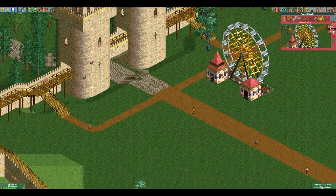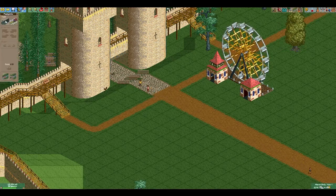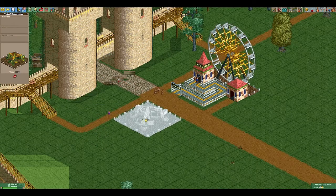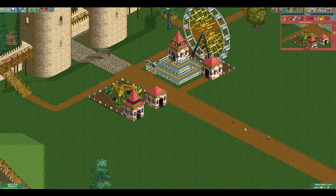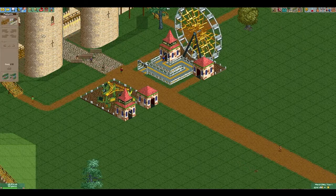First, I'm just going to start by placing down this ferris wheel — something small, easy to get us started with. Connect up the paths, and that's done. Next, we're going to place down this ride right across from the ferris wheel. Everything that goes in here is going to be pretty small because we have such a large area to work with.